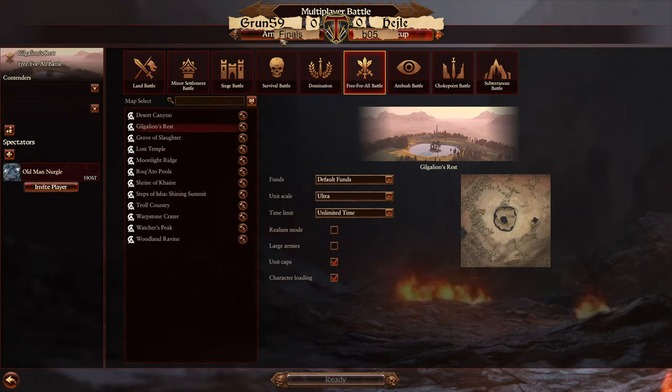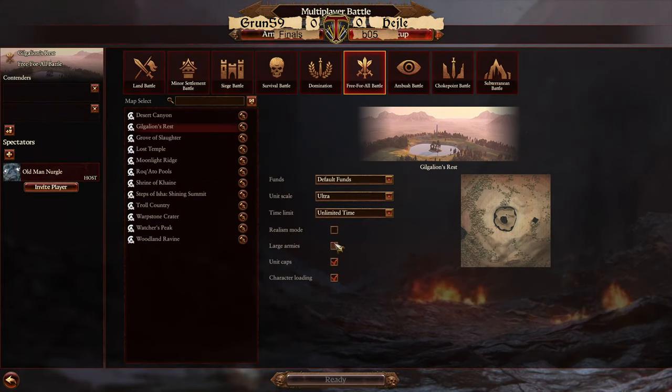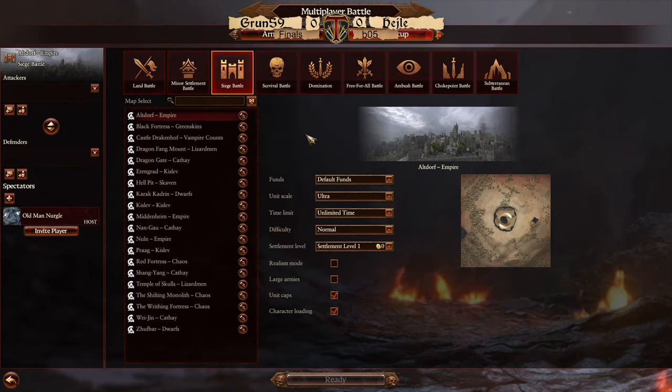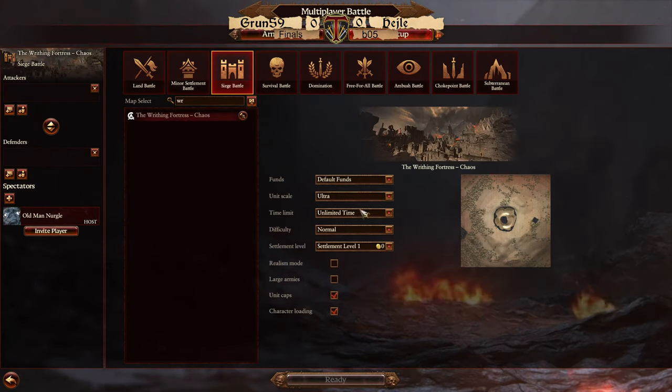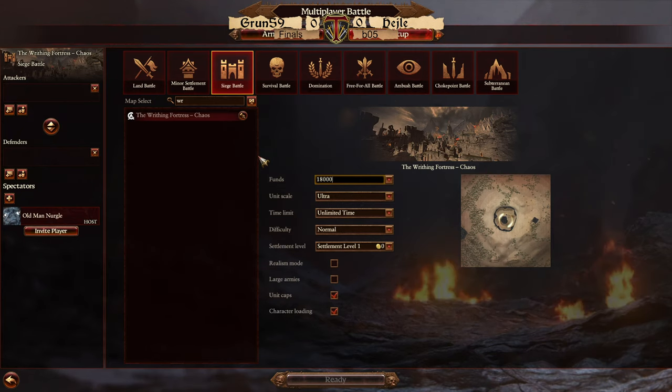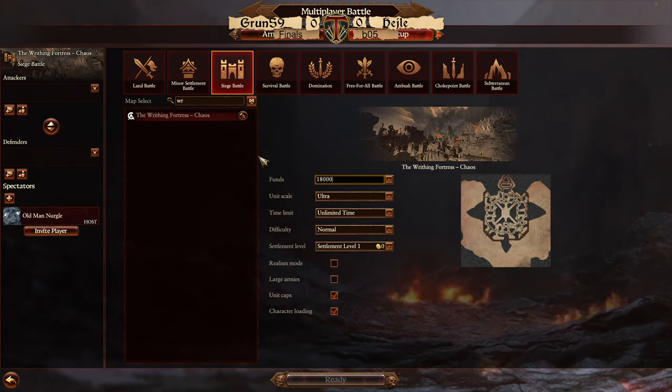So it doesn't happen the second time — when you get the same people back in the lobby, the desync doesn't repeat. Going back to the siege battles, on the upside it gives time for more folks to join so we don't miss the battle. The Writhing Fortress of Chaos is the map. We use custom funds — 18,000 gold for the attacker, and the defender gets about 12,400. We run large armies and a 20-minute time limit.